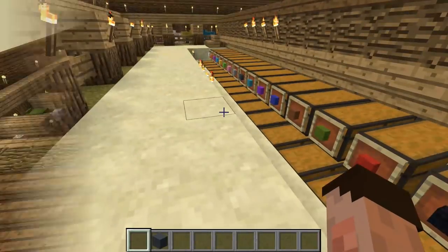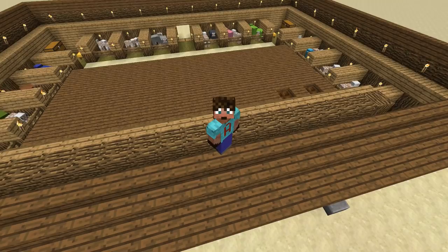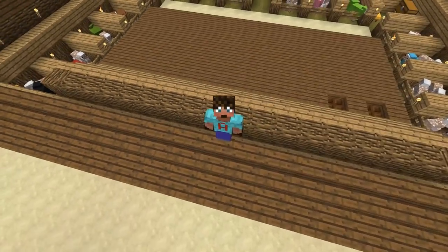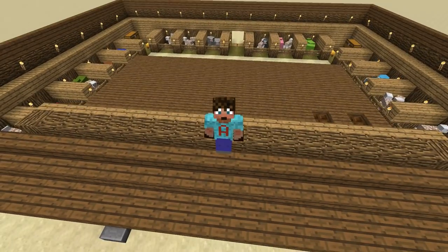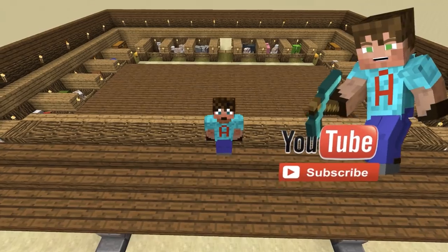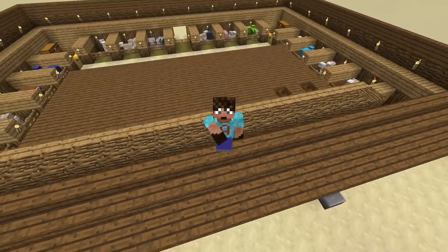That is a working system. There is a lot of iron that goes into this, but it is really fancy once you get it going. And you don't have to have the iron sorting system — a couple of hoppers shooting into a few chests would still do the job. But look how fancy this is — all that colour, all those sheep, and all that wool you're going to get. If you've enjoyed this video, please slap that like button and hit subscribe. I look forward to seeing you in another video. Take it easy — bye!